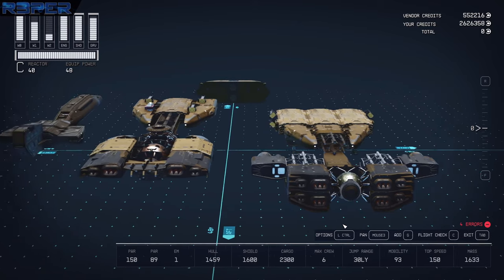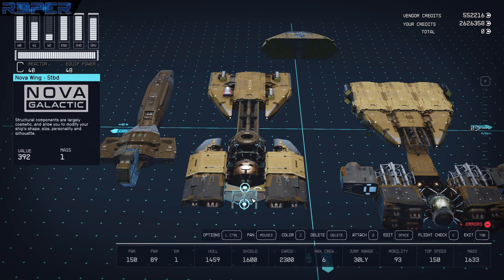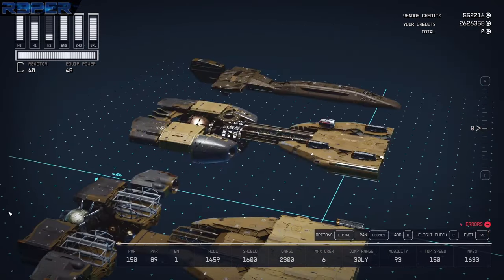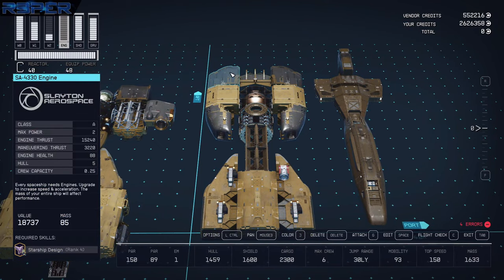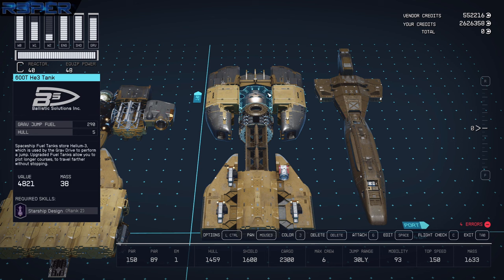Moving up a level, we've got the other two engines, so that's a total of six engines. We also have two Nova wing port pieces that are snap glitched in to get that look. In front of the engines on this floor, we've got the 30T cargo holds on either side, and another HE3 tank.